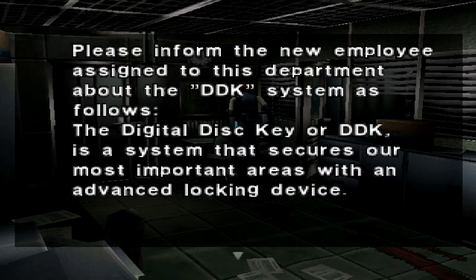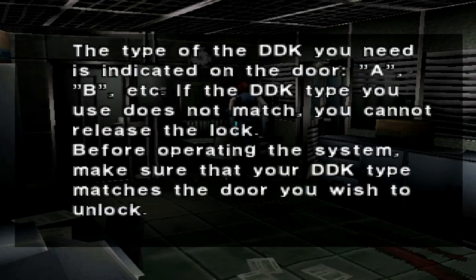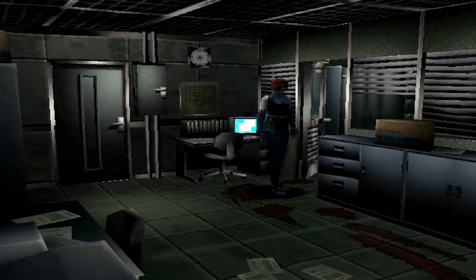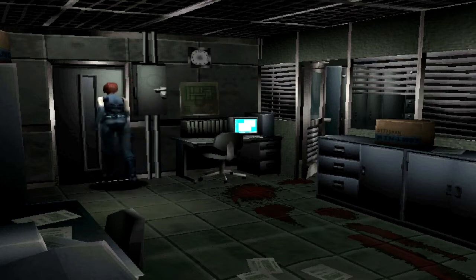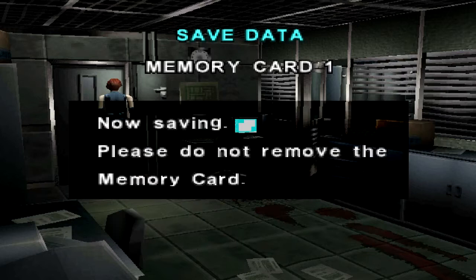Please inform the new employee assigned to this department about the DDK system as follows. The Digital Disk Key, or DDK, is a system that secures our most important areas with an advanced locking device. To release the locks protected by the DDK, prepare and set the following two data disks at the locking device near the door: Code Disk X and Input Disk X. The type of DDK you need is indicated on the door. If the DDK type you use does not match, you cannot release the lock. Make sure your DDK type matches the door you wish to unlock. It's basically saying that if you have the two keys, you can set or undo a lock, but we can't get into the safe at the moment because we don't have the combination. And then we just save it there.